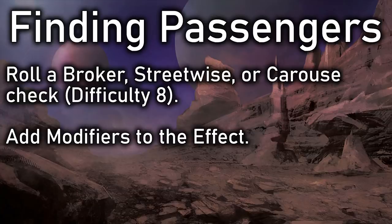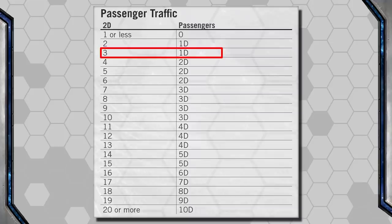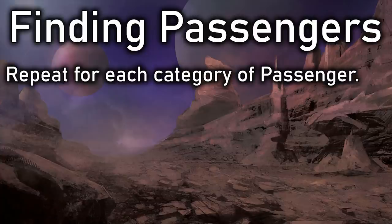Once we have all our modifiers and have made our skill roll, we consult the passenger traffic table to see how many passengers we find. If the effect totals three we find 1D6 passengers; if the effect was eight we find 3D6 passengers. We go through this process for each of the four different levels of passengers, meaning up to four skill checks. Since Jack can only take Basic Passengers right now, he only does this once. As a house rule to speed things up, Game Masters might call for just a single skill roll, then apply the different modifiers for each passenger type to that same result — cutting four rolls down to one.